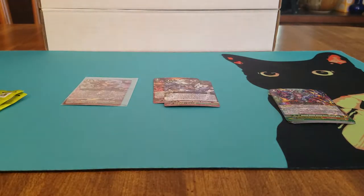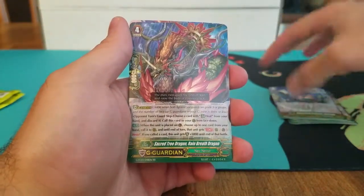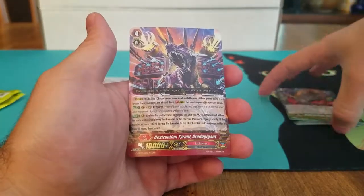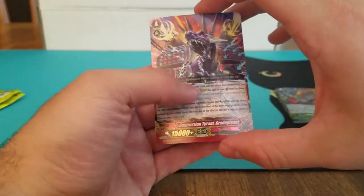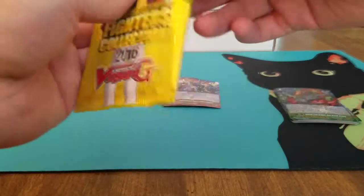Next we have the Great Nature G Guardian, Immortal Professor Kundali; Sacred Tree Dragon, Rainbreath Dragon; and we've got the Destruction Tyrant Gradogian, the Tachikaze Stride.